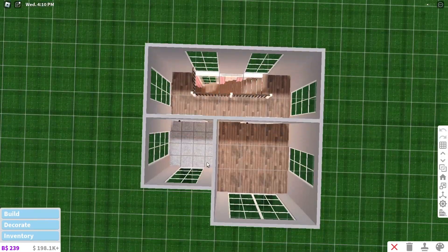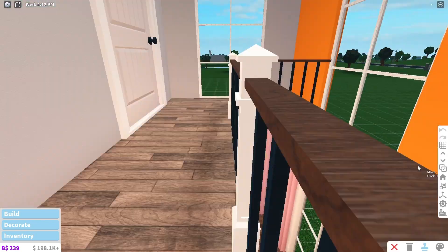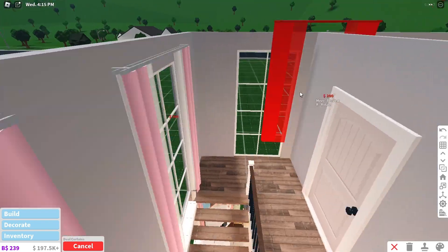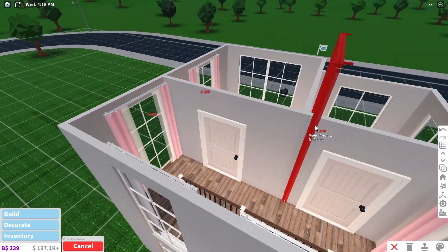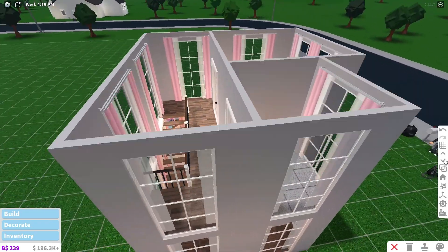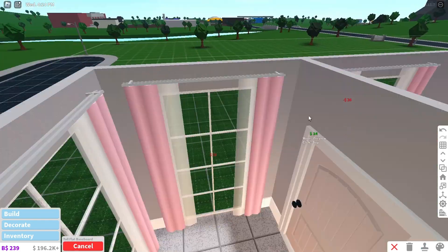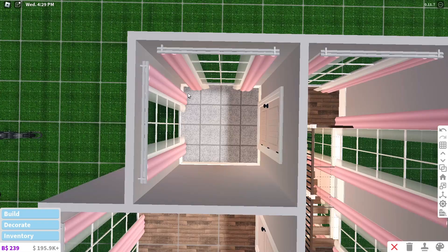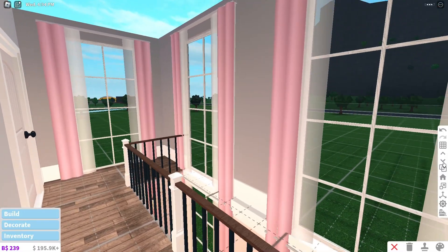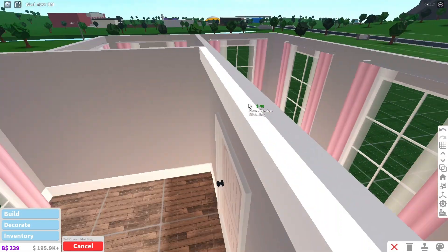Right now we have everything pretty much set. I think we just need to copy some stuff for the upstairs. Let's try to put in as many curtains as we can — there we go. And we're also going to put in our wall trims. Okay, I think that's good — it's looking good. Now we just need the top wall trims.